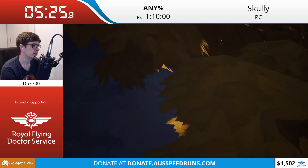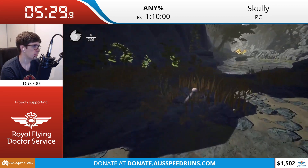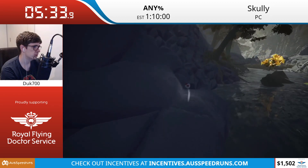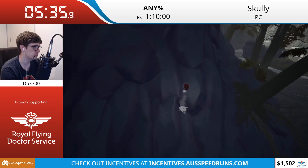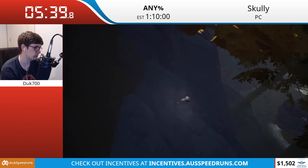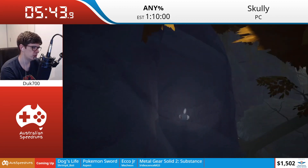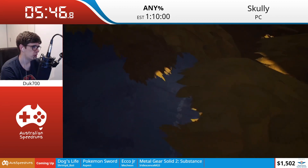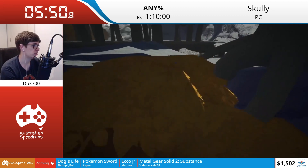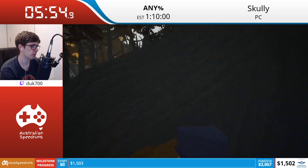We've now entered level four, and level four includes our lengthy skip that we found about two hours before the run began. Originally this was supposed to be an auto-scroller. It's still faster to do the older scroller than not to - it's one of three auto-scrollers, I believe. But we can skip it - it's not faster whatsoever, it's just cool and I know I have the time.